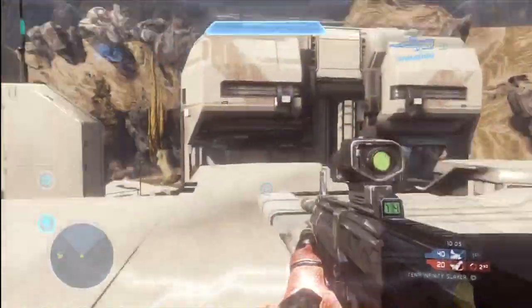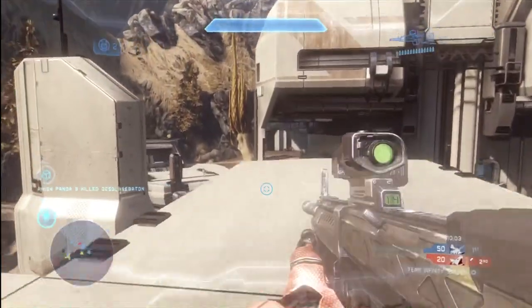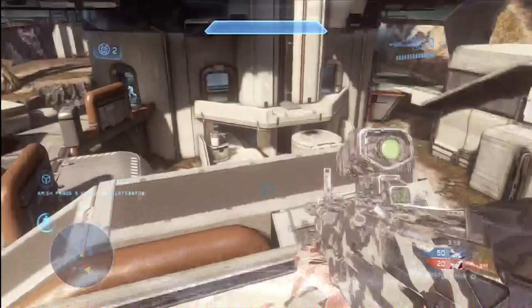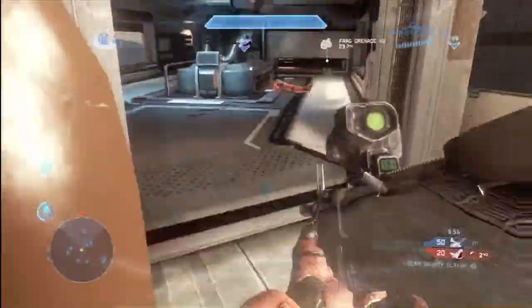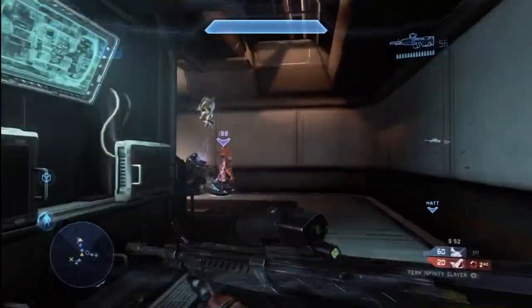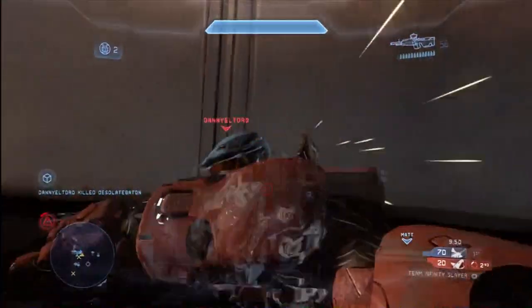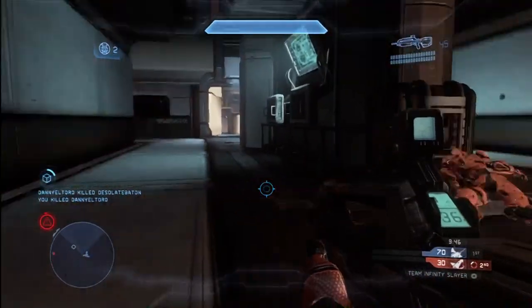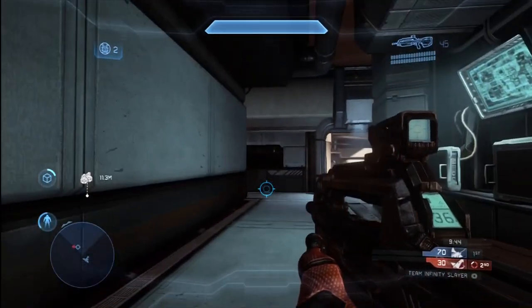You want to avoid situations like that. You want to create and seek out situations where you have an advantage. There are so many ways you can do that — approaching with better weapons, approaching with teammates using teamwork, surprising your opponents — all kinds of things you can do to gain an advantage. I wasn't doing any of that towards the first part of the game, so I paid the price with a couple early deaths.